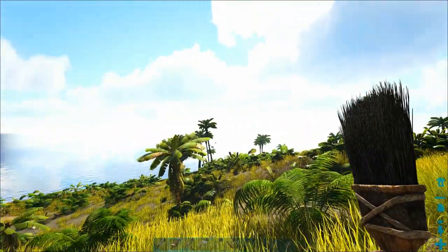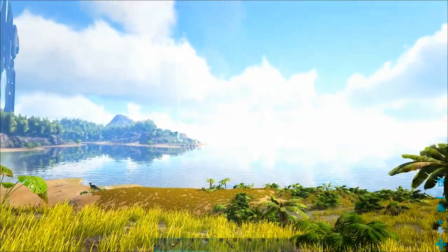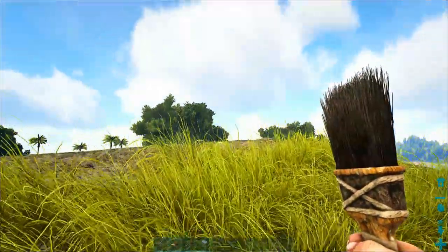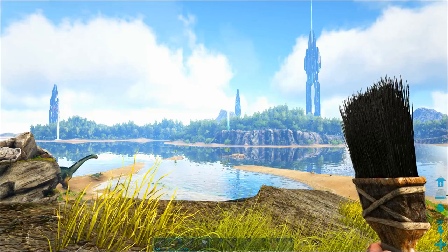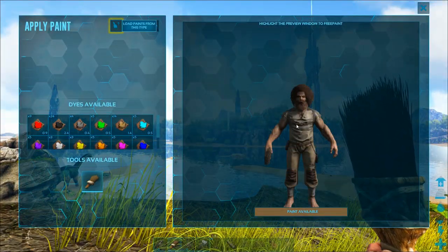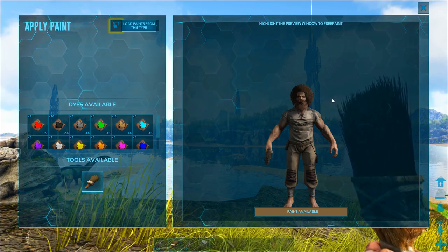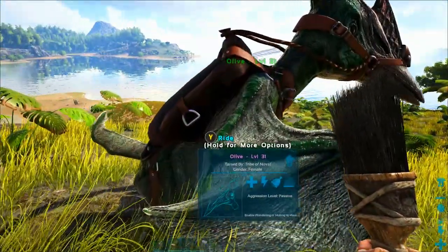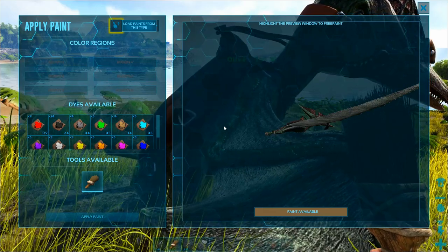Now you equip it just like a weapon, and then you can use the right trigger to just beat the devil out of things. It's not very effective as a weapon, but this part's really fun. So if you click the left trigger, you can actually pull up a window that will allow you to paint yourself. You can paint your hair, give yourself tattoos, add a little lipstick if you're into that kind of thing. Or if you hit the right trigger, you can paint your dinosaurs as long as you're targeting them.